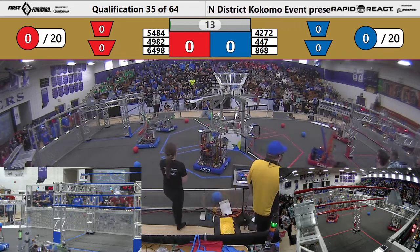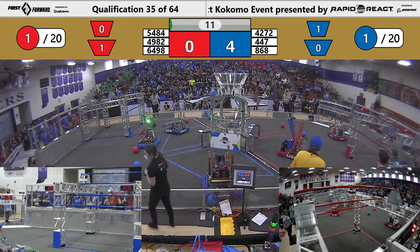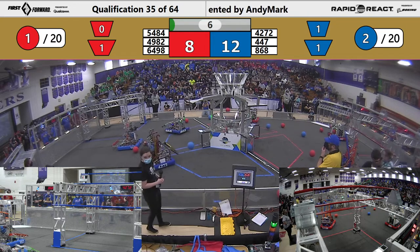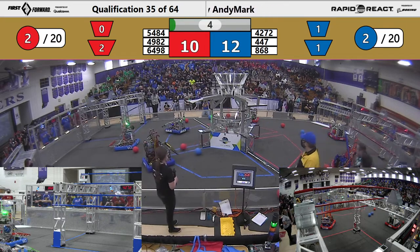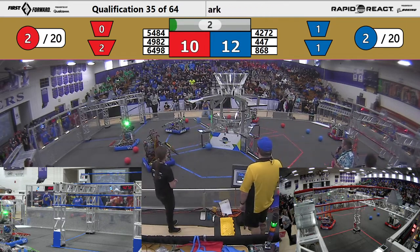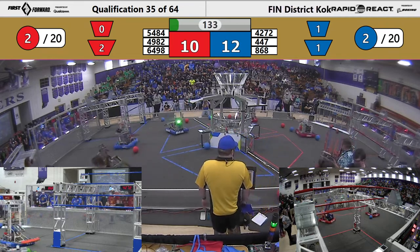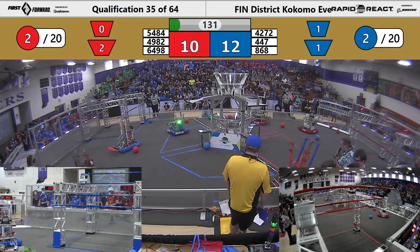Two red robots moving. Another red robot scoring into the low hub. 54-84 also gets into the low hub. All three robots out of the tarmac. 868 trying to target. We started with a nice red advantage.